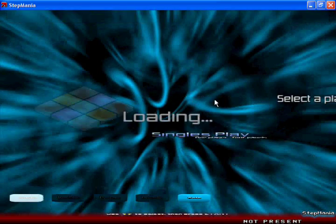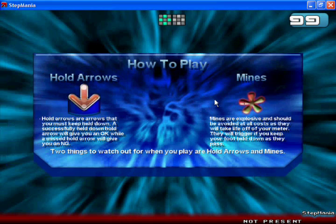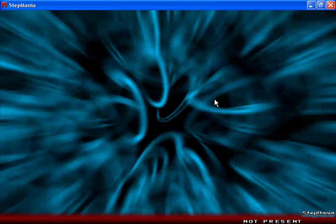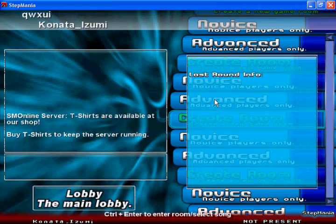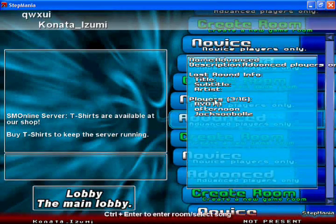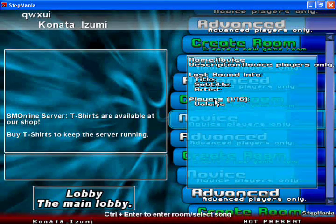It starts up the game, you start up everything. I don't know if my computer might be lagging this right now — I did upgrade it, but I don't know how well it's going to play Stepmania while recording. So now select your account, login, put in your password. Now go to either the novice or the advanced area. For some apparent reason, you've got to hold CTRL and hit enter to select stuff.